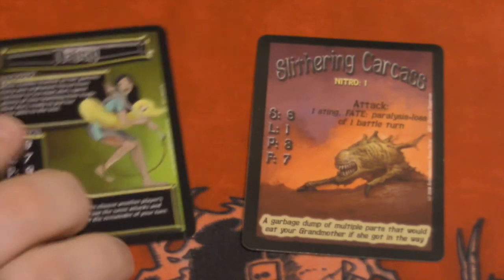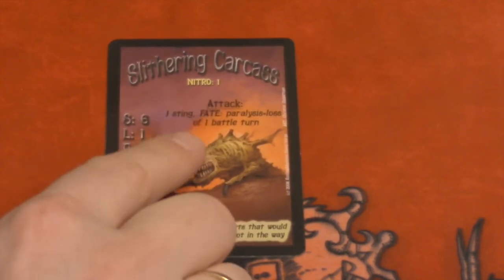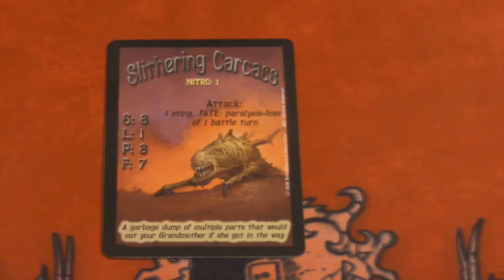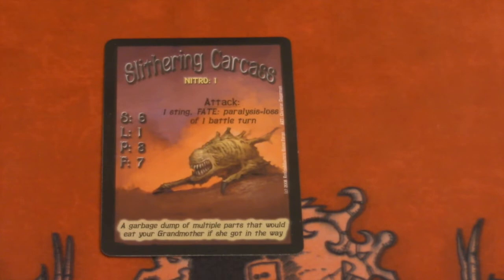One other thing to mention: if your character fights a zombie and gets killed, you're not out of the game. You actually then become the zombie, and you get to play that zombie with its attacks and stats. This is interesting especially when you're playing six players and you're taken out early — you get to be a zombie and attack the other players. And if you kill other players, you even get points.